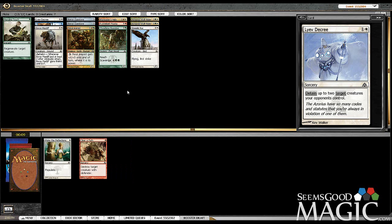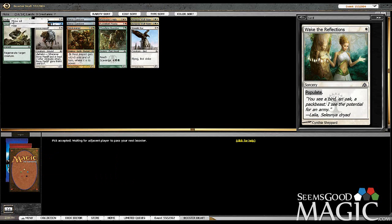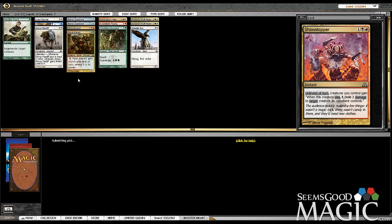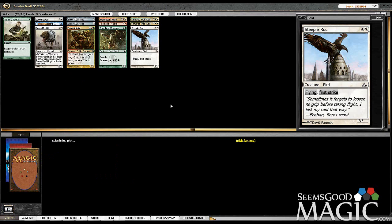Take the Leave Decree. Pack 2 is where we're going to want to clean up on both Boros and Gruul, and then in the Return to Ravnica pack we'll get our Selesnya picks. We've got some pretty good things going for us right now.